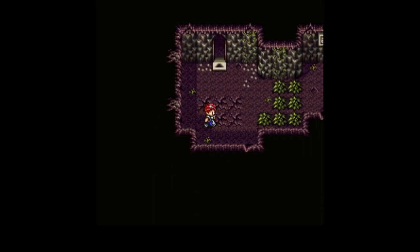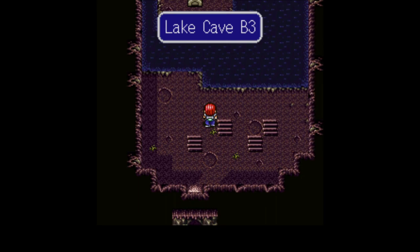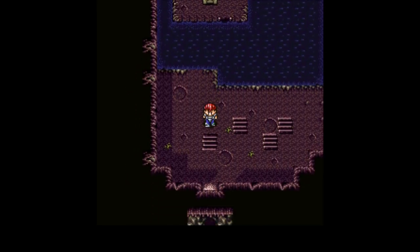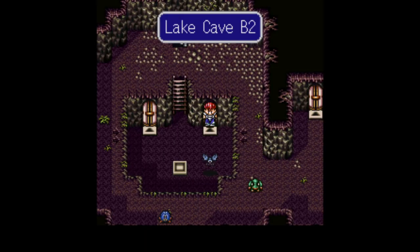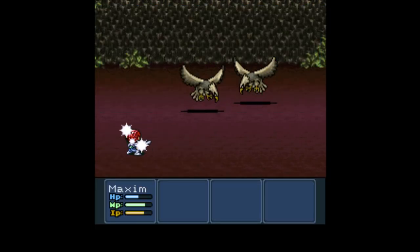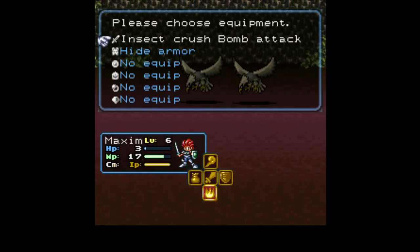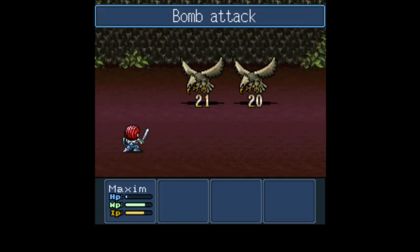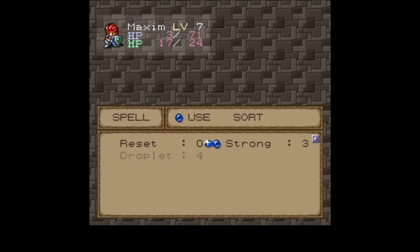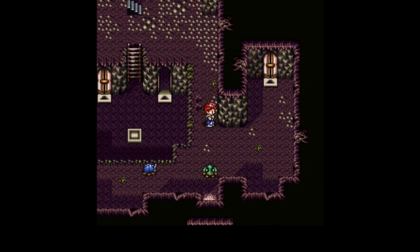Alright, Lake Cave B1. I believe I want to go here. Yes. B3. I think that might be the exit. Or the boss. B3 — it's bad once I have a party who can divide up these attacks so they aren't all focused on a single target.